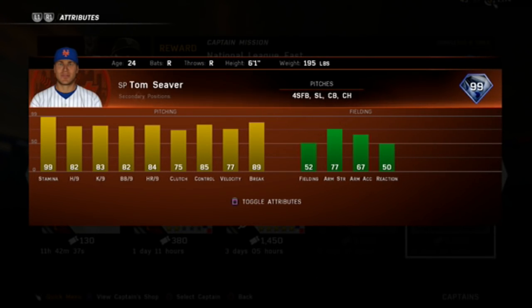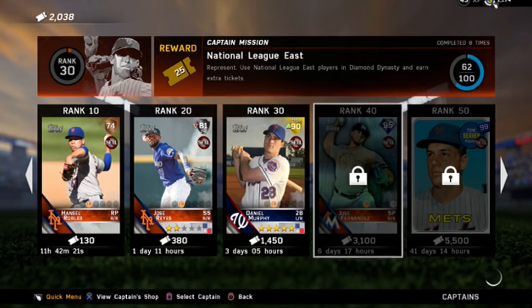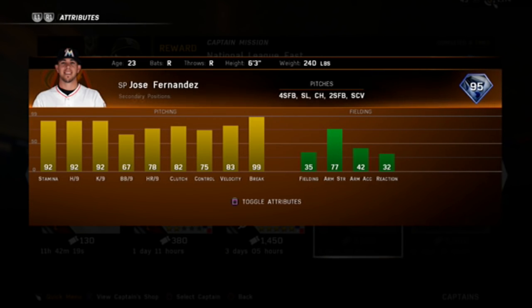Look at that — 99 stamina, and stats in the 80s across the board: 89 break, velocity, control, clutch. All those stats right there are amazing. 99 Tom Seaver. And then Jose Fernandez right there: 92 stamina, 92 hits per nine and Ks per nine, with a 99 break. That is so good. We really need that card — definitely going to be grinding for him.